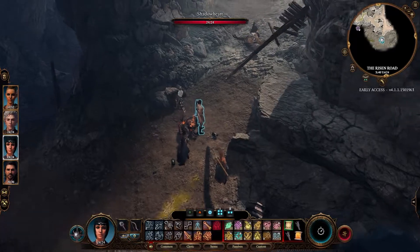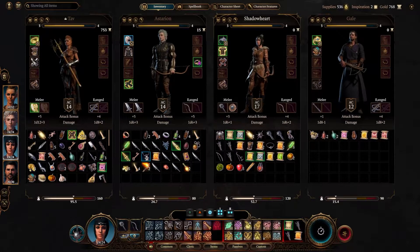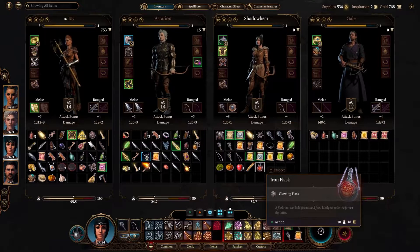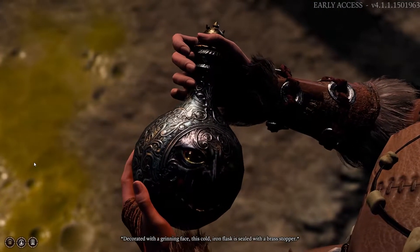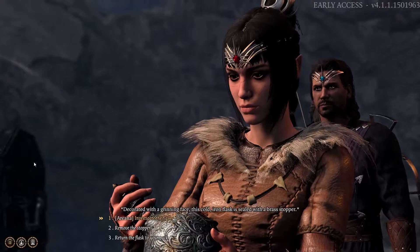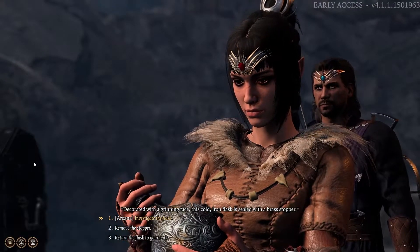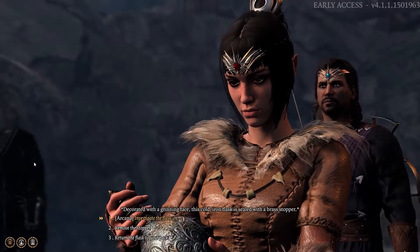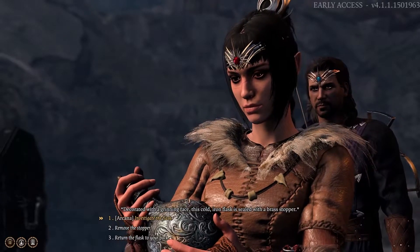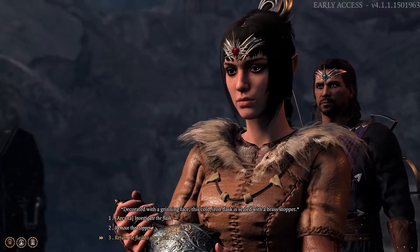I want to look at the thing we just picked up — a flask that can hold friends and foes, likely to make the former the latter. Glowing flask — oh, that could be interesting. Decorated with a grinning face, this cold iron flask is sealed with a brass stopper. Do not remove the stopper. Return the flask to your pack.